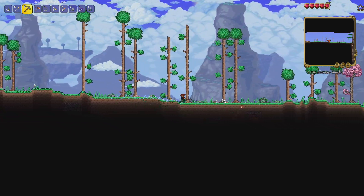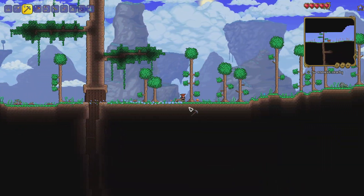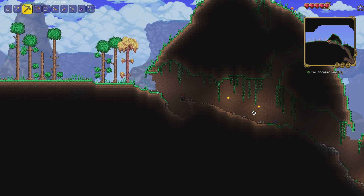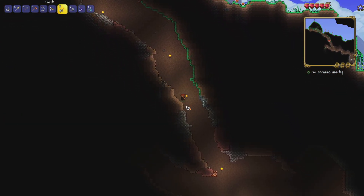I made myself a lead pickaxe which should improve our mining speed. I'm going to take the scarab bombs as well along with the shine potions we found last episode - that should help us immensely. So we're just going to head down here into the underground.